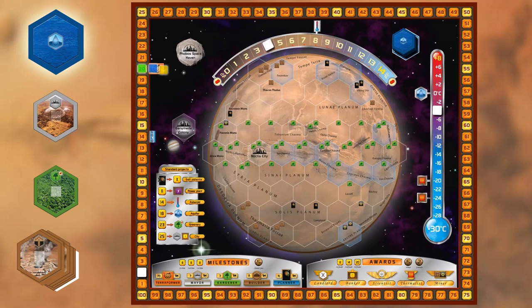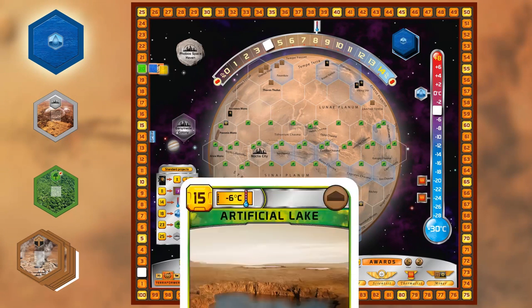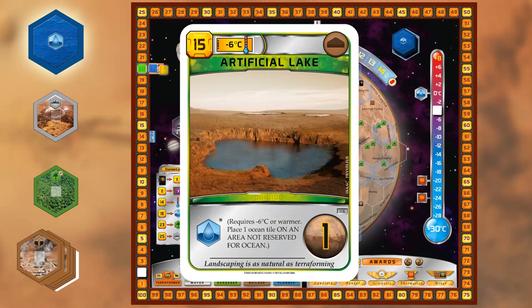Ocean tiles are placed on areas reserved only for ocean. And whenever you place an ocean, you also get to raise your terraform rating one step. Let's play Artificial Lake for example. First we check the requirement — we are past 6 degrees in temperature. Then we pay the 15 megacredits and play our card.